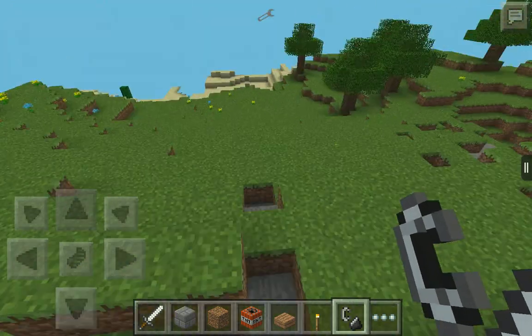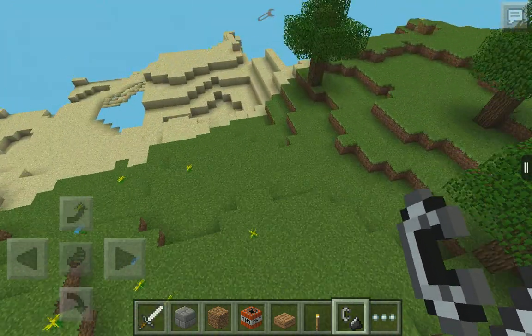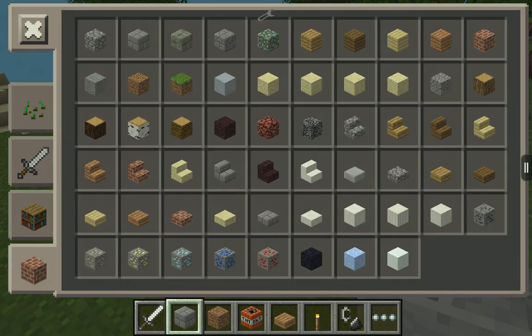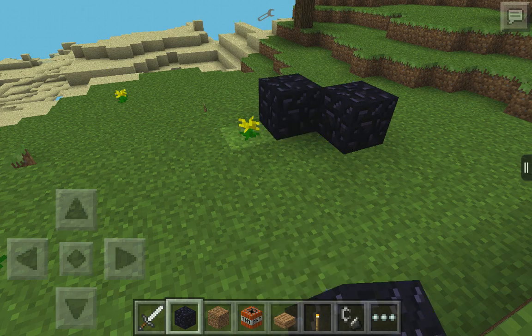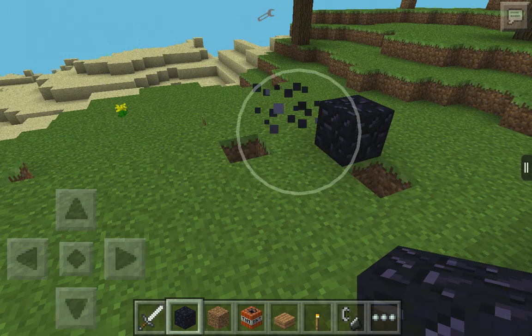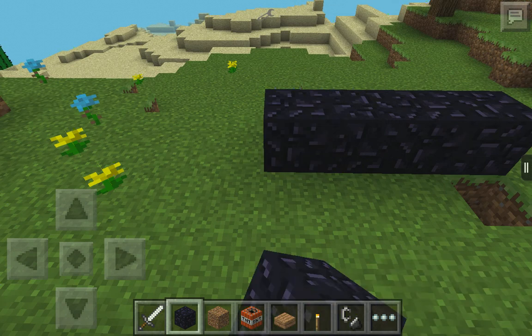First, you're going to need to find anywhere you want it — anywhere. Get any block type you want, like obsidian. Just try with obsidian. Make a one by one, one by four structure.